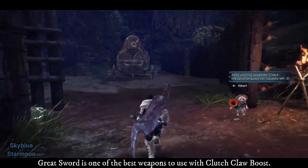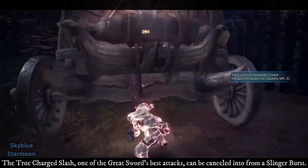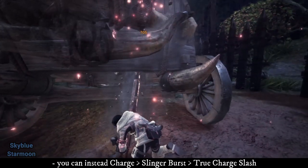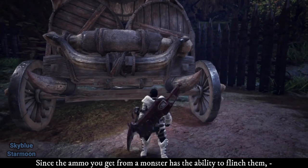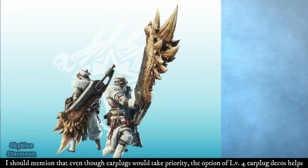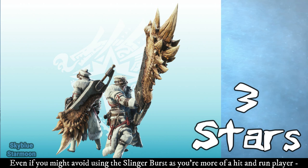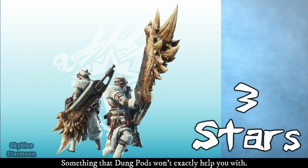Greatsword is one of the best weapons to use with Clutch Claw Boost. The True Charge Slash, one of the Greatsword's best attacks, can be cancelled into from a Slinger Burst, so instead of needing to go through the charging and tackling motions, you can instead charge, Slinger Burst, True Charge Slash. Since the ammo you get from a monster has the ability to flinch them, you can also make some solid openings with this. Even though earplugs would take priority, the option of level 4 earplug decorations helps. For this reason, Greatsword gets 3 stars. The Slinger ammo alone helps for flinching, stuns, or flinch shot wallbangs, something that dung pods won't exactly help you with.